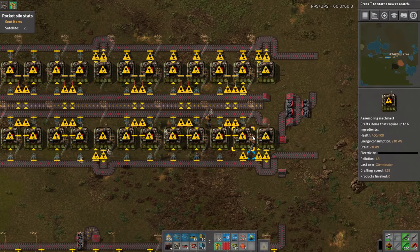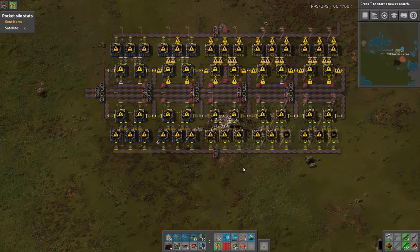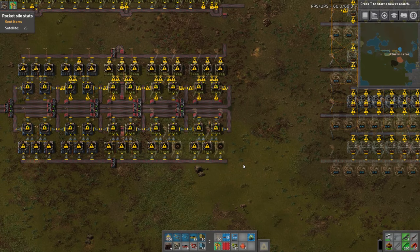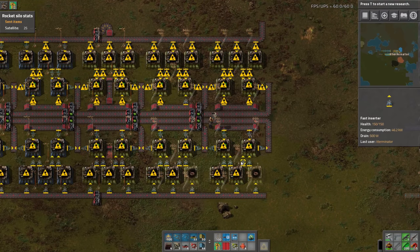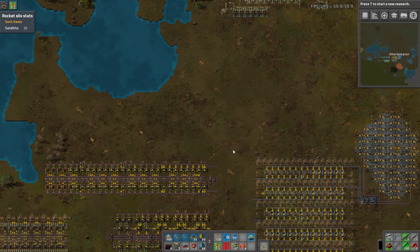Red build is done — fantastic. I don't think we can really do much more here; this build is almost entirely built. So we'll run back and grab some furnaces, beacons, modules obviously, and then pretty much belt, inserters, and power poles. So basically everything. We'll run back and grab that stuff.